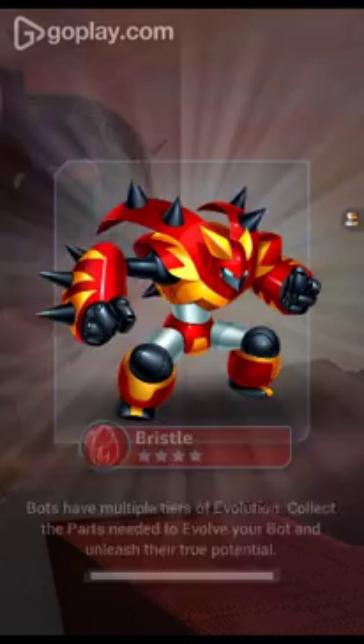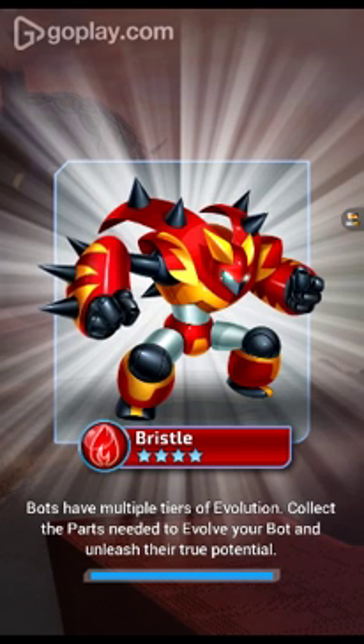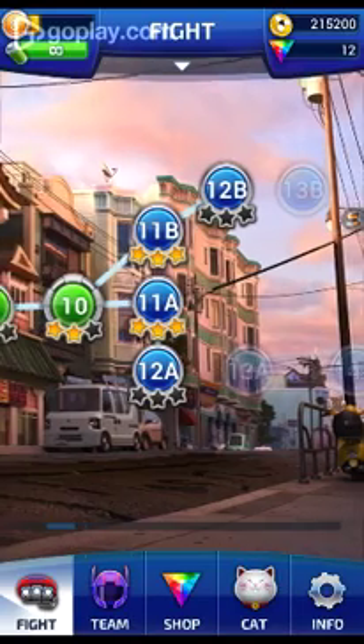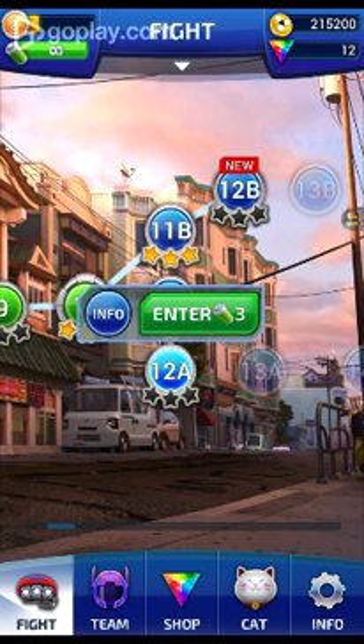I think they're called coins — I guess every game has a coin and a diamond thingy. The diamonds are the gems, the things you have to buy with real actual cash, and those are stuff you can speed up. I guess those crystal-y thingies are that. So let's move on to 12A.